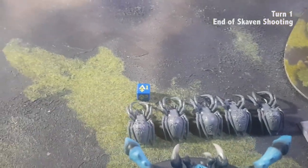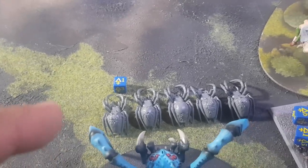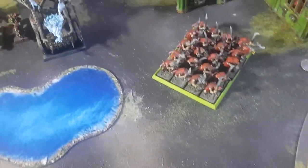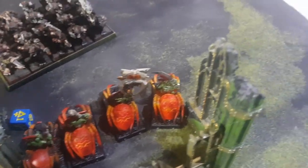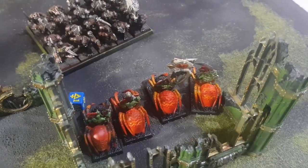The Rattling Guns fired all their shots, overcharging everything, and didn't take wounds. They got the spider rider unit down to five, with one suffering a wound as well. The Warp Lightning Cannon shot at the giant, inflicting seven mortal wounds, but as I overcharged it took two wounds — rolling two ones and then a double one for the damage. The Jazails fired at the unit of ten — now nine — spider riders and killed five of them, so they're now down to four with one having one wound.